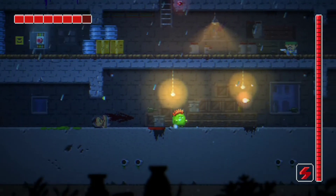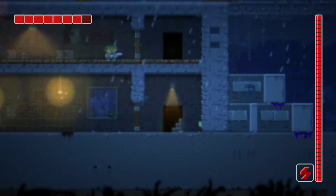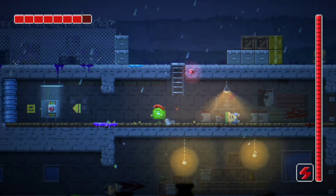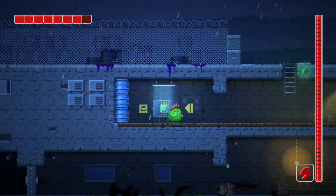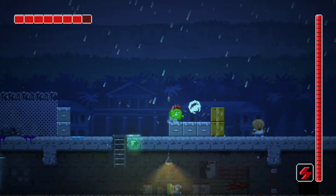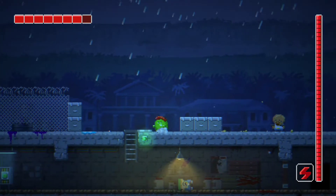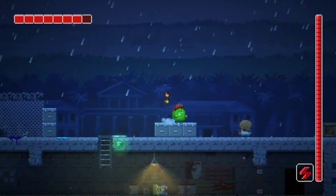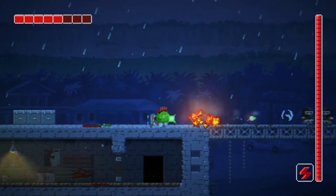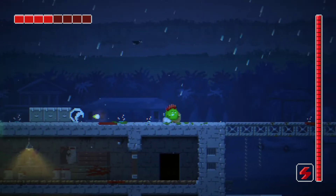I wonder if I can obliterate all the lights and stuff. Going in more stealthily this time, I'm going to save the water puddle unless I really need it. There is a little knockback recoil as well. Taking one hit — not a big deal.